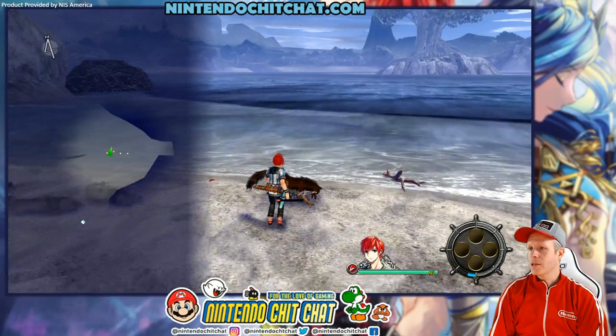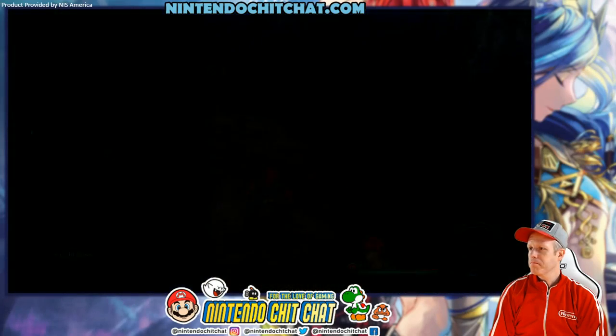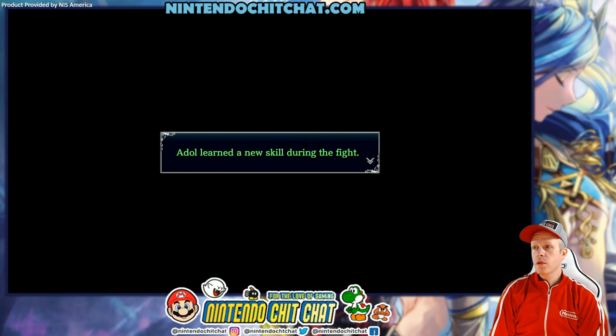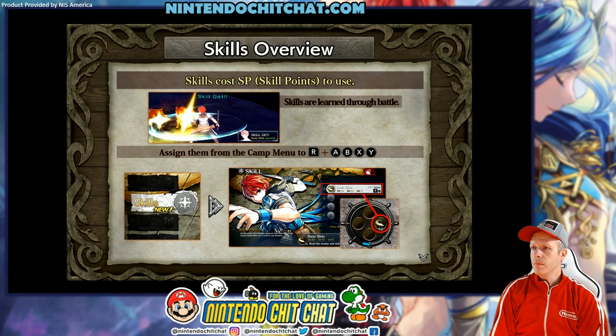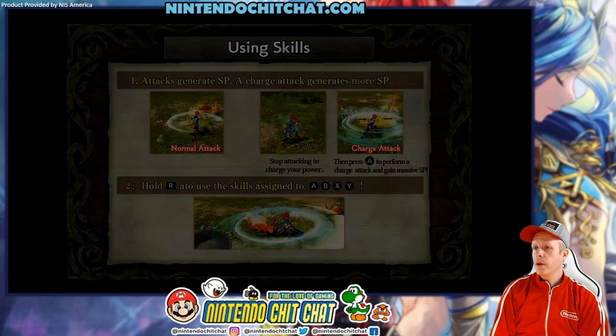Sonic slide sparked. Some bones left behind by these wolves. We learned a new skill during the fight. Skills cost SP — skill points to use. You assign them from the camp menu: R plus A, B, X, Y. Attacks generate SP, and a charge attack generates more SP. Stop attacking to charge your power, then press A to perform a charge attack and gain massive SP. Hold R to use skills assigned to A, B, X, Y. That's cool.